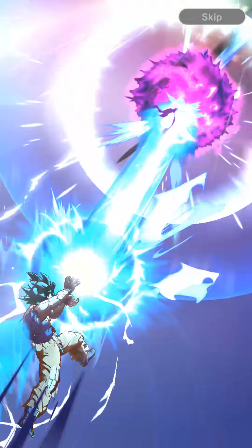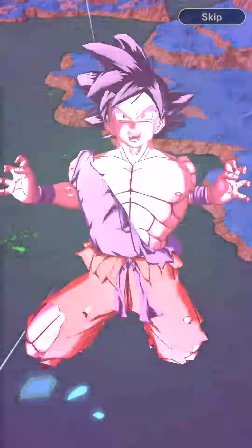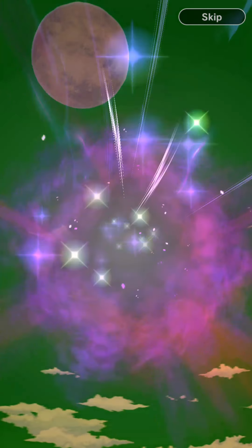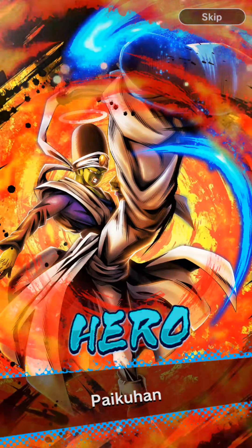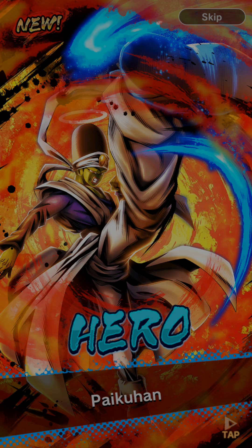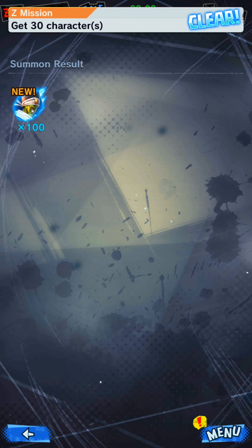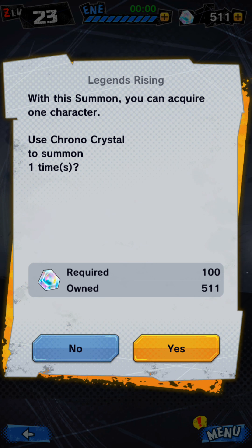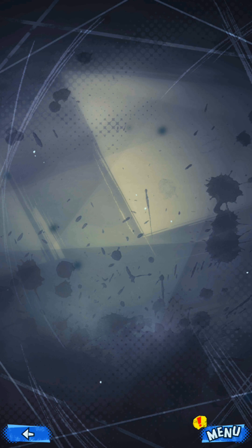So this is going to be a Hero, which is equivalent to a Normal or a Rare in Dokkan Battle. You can tell because Goku lost the battle. But that's a new card — people gotta love the art in this game. I will gladly take that — it's a new card, I'll take it. That's a mission that I need. I have five more to get Broly.